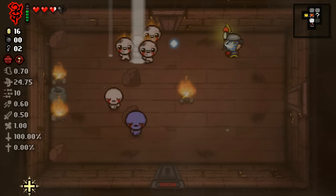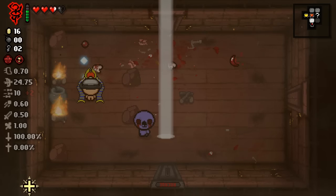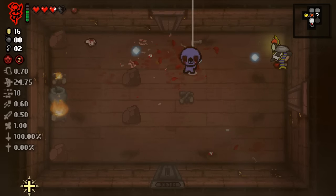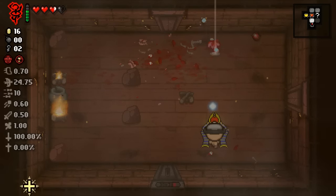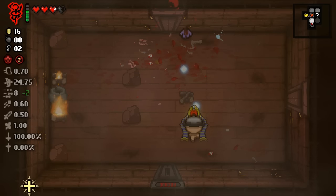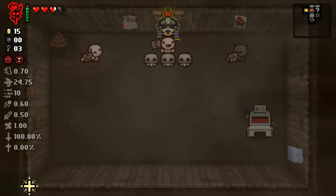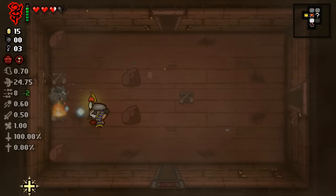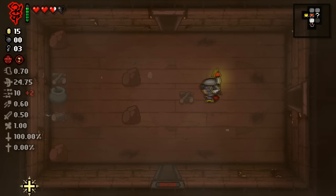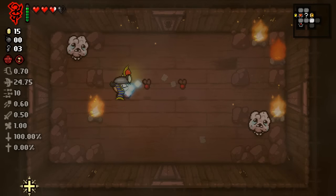There's a secret room right there. So what I'm looking at for the god run - literal god run because we're Raw - if we can get shot speed and fire rate going up, and then if we can get damage in general, we're gonna be rocking one of the most overpowered runs. I mean we have epiphora - however you say it - we can use that.